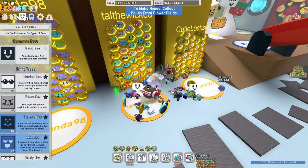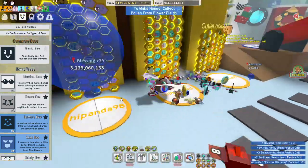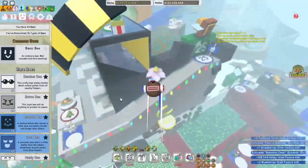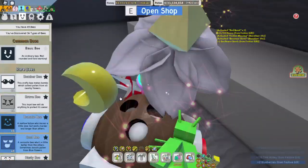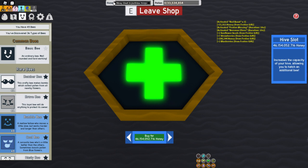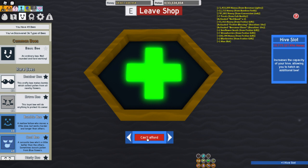As you can see, I have 45 bees right now, and we are going to go up and buy our 46th hive slot. Let's jump in the cannon and hop up here to the mountaintop shop. I've been grinding up to 61 billion honey, and my next hive slot cost 46,154,052,716 honey. So let's go ahead and buy that extra slot.